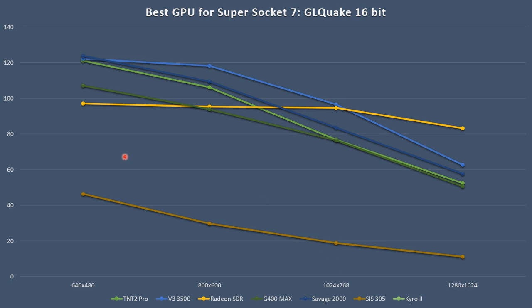The SIS 305 is all the way at the bottom — not really playable in GL Quake. The Cairo 2, on the other hand, is above 80 frames. What stands out is how it handles higher resolutions: going from 1024x768 up to 1280x1024 it barely loses any performance. This is a clear CPU bottleneck — the K6 processor is holding the card back because it pumps out the same frames at any resolution.